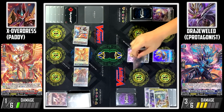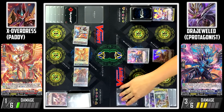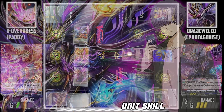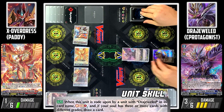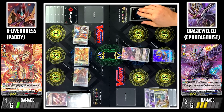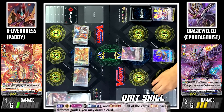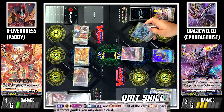My turn. Stand and draw. I'll discard Caper Companion to ride Demonic Jewel Dragon Draju! Jewel Neal skill: when this unit is ridden upon by a card with Draju in its name, I can soul charge 1. Then, if I still have 3 or more cards of different grades, I'll draw 1 card. Next, I'll activate Draju's skill by counterblasting 1 and soul charging 2. If both cards are different grades, I can draw 1 card.